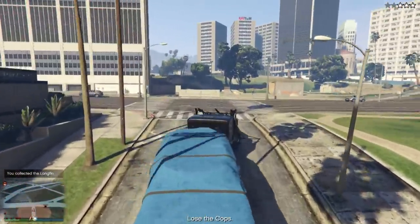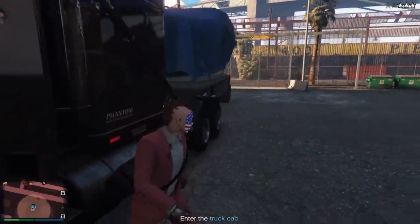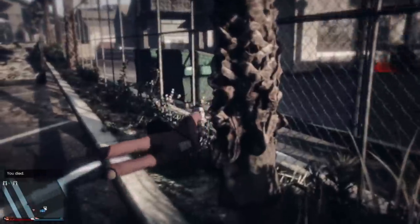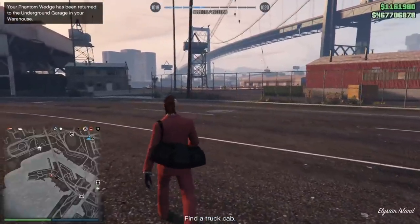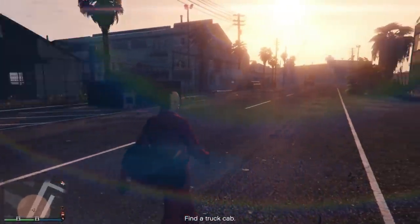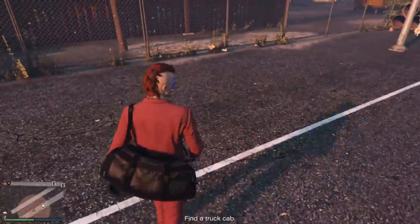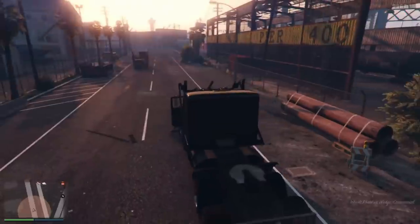If you're having issues with the cops and just can't lose them, don't worry — just get out and let them take you out. Just spawn back in and you'll see that your Phantom Wedge has been impounded, but the Long Fin is still there where you left it. You can just steal another semi cab, or go right back and call your Phantom Wedge from the interaction menu. If it spawns far away, just call it back again — easy.